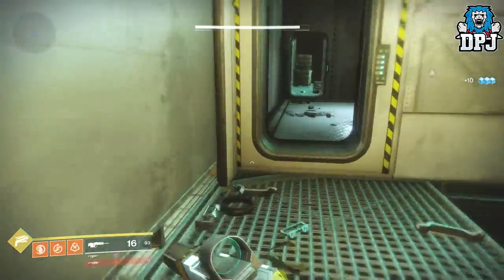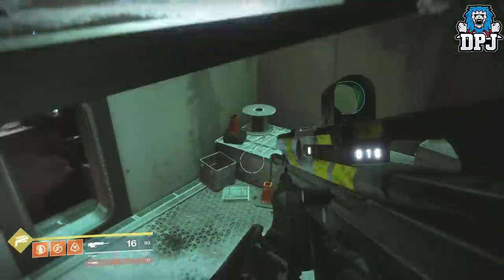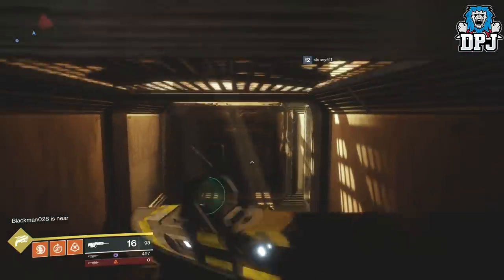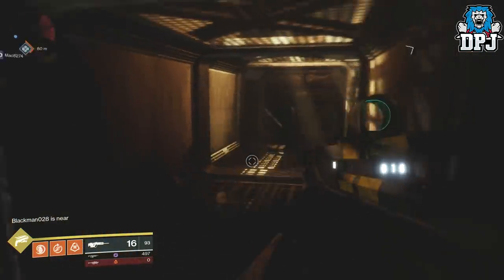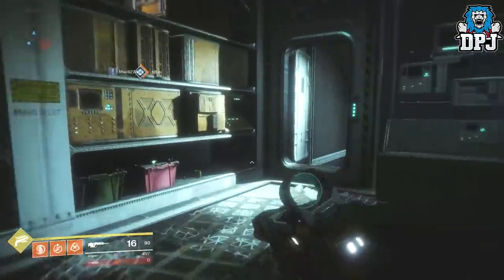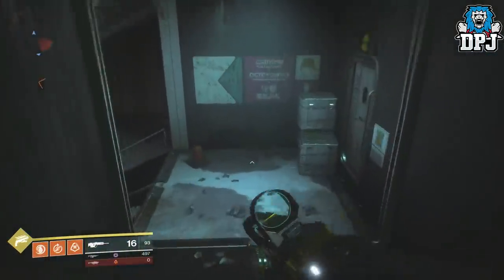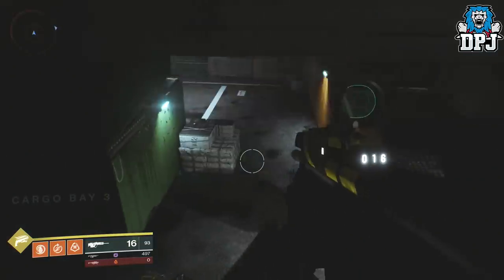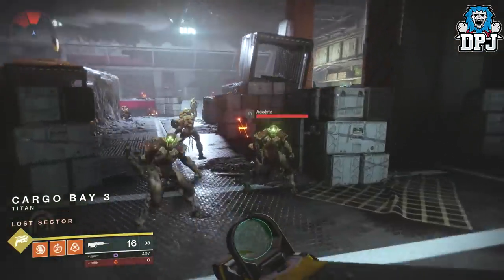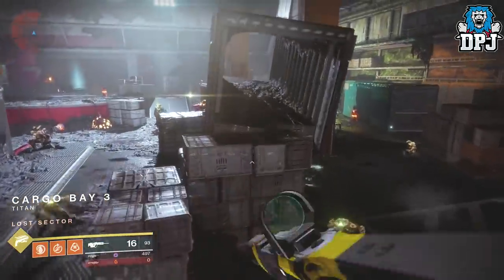Once you're in here, jump down and just follow the route I am taking. Definitely, in my opinion, the fastest way you can actually farm these lost sector chests without a doubt. I've got my super here as you can see. When you run into this room, ignore the enemies — you don't have to shoot any of them. You need to just concentrate on the boss.